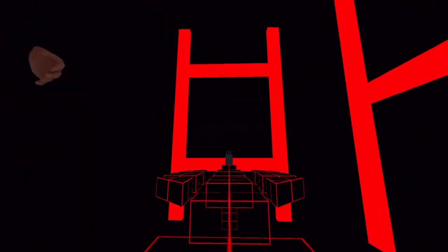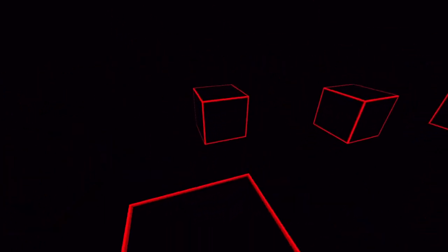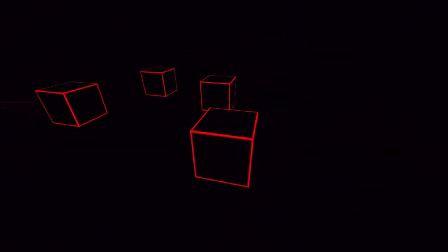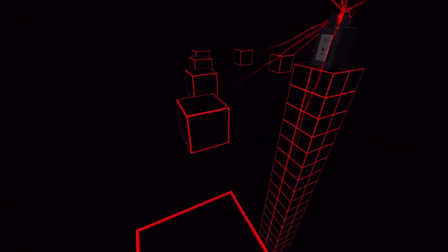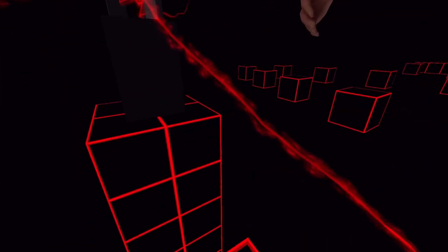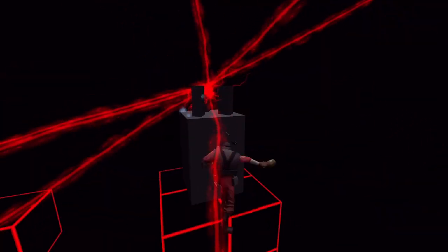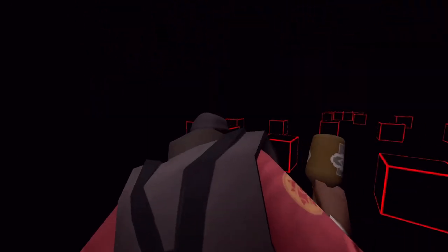This is the final stage — the coolest one. You've got to jump from platform to platform and run away from him because he's actually coming after you. You've got to be really quick or he'll kill you. Jump from one platform to the other, hit this thing as soon as possible before he kills you — and I did it, I won. That's Boss Fight.